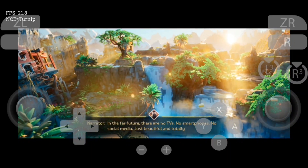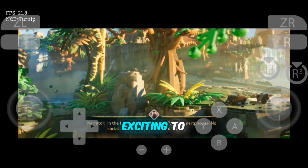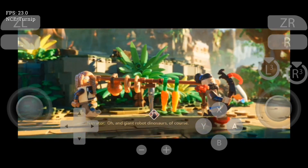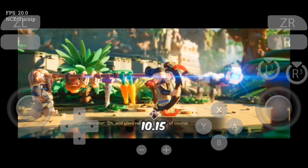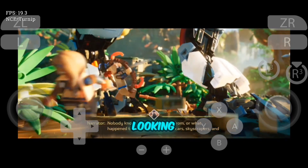Hey gamers, what's up! It's your boy over PowerShorts, and today we've got something exciting to dive into. The brand new Sadachi Switch emulator update, version 1.0.15, just dropped, and I gotta say, it's looking pretty sick.